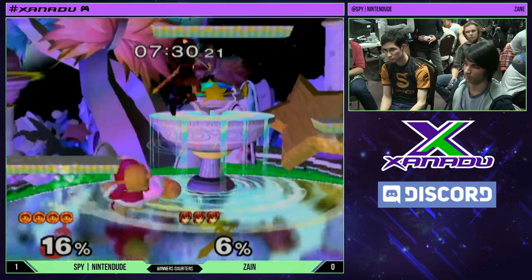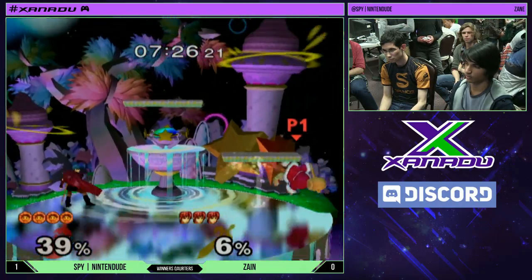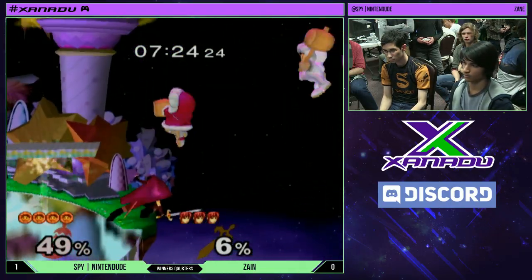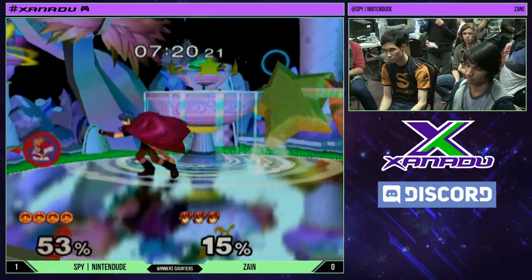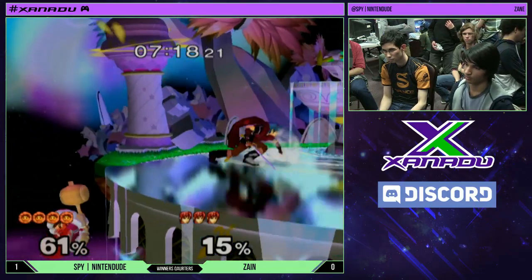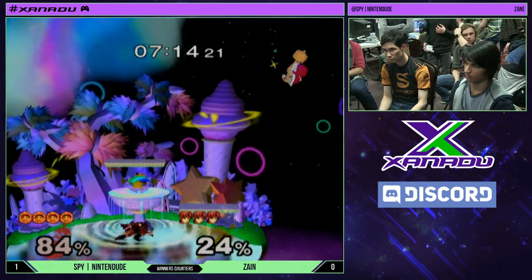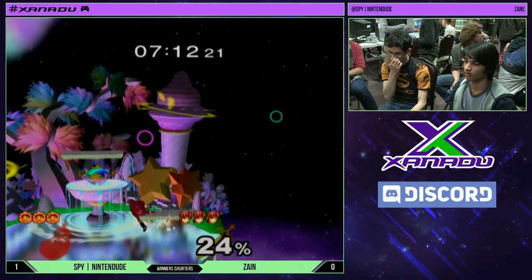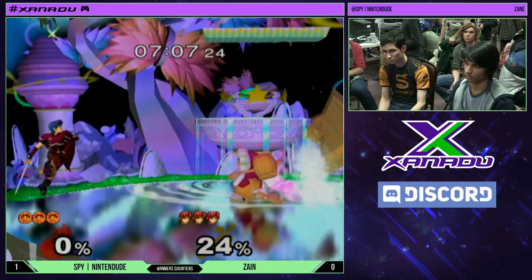Zane's keeping the spacing going. You see him go with the fair and immediately dash away. He's doing a good job calling out Nintendo's movement with his F smashes. And the nair — great option from the platform. He's back in this. He nods to himself, which is a much better sign than the shaking.